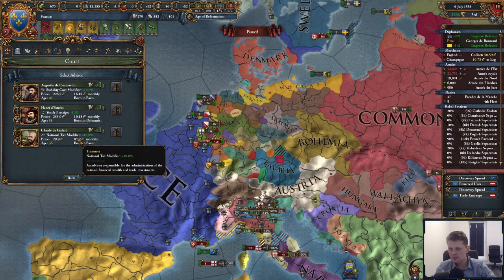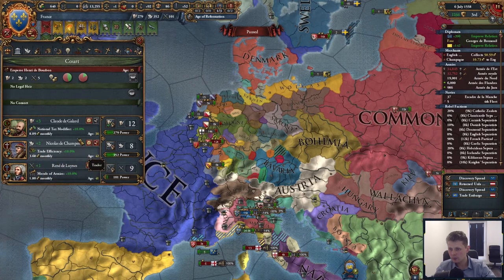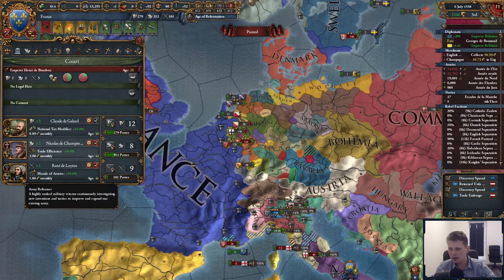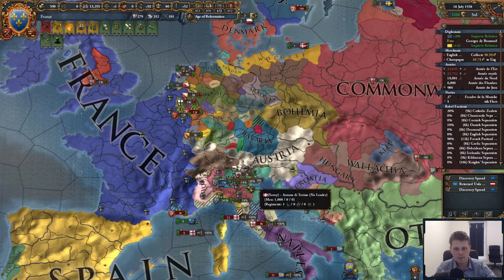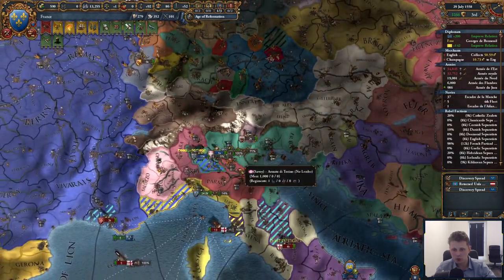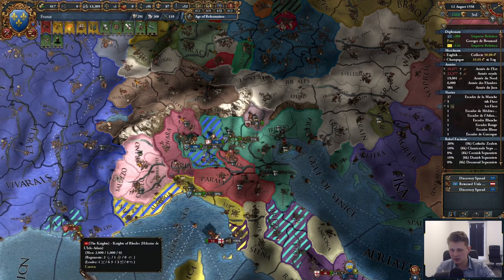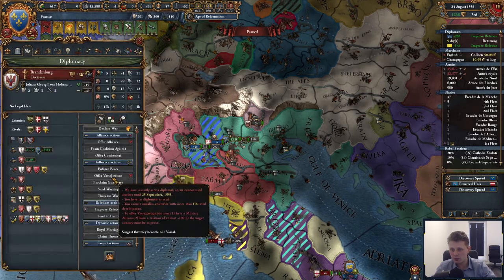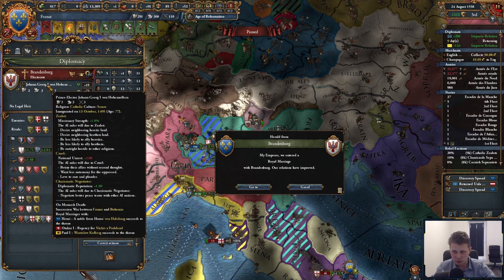National tax advisor is half priced — let's take him. We're still making a lot. Improve relations, let's kick some advisors out. We'll wait until end of month. I'm not going to do anything with my military points right now. The rebels can't take this — it's 3K, they don't have enough troops. Dispute of succession with Brandenburg — that's a royal marriage. A noble from the House of Habsburg will succeed to the throne.